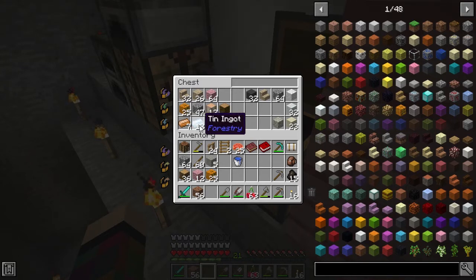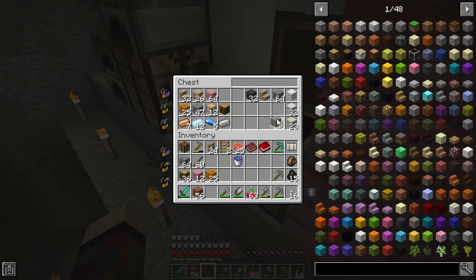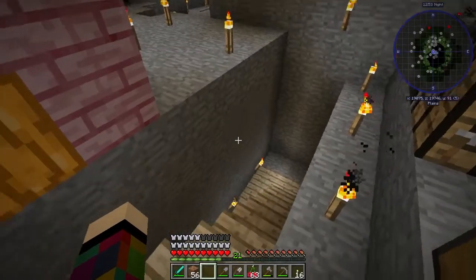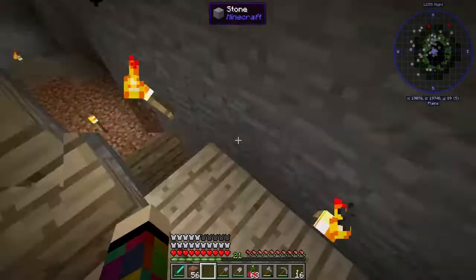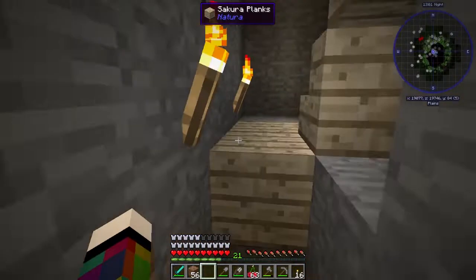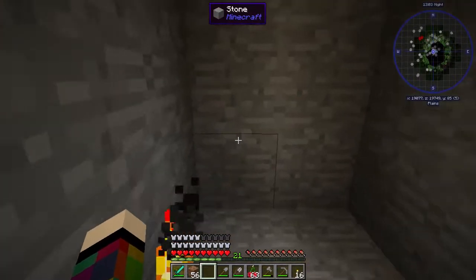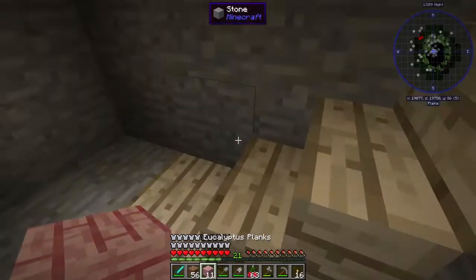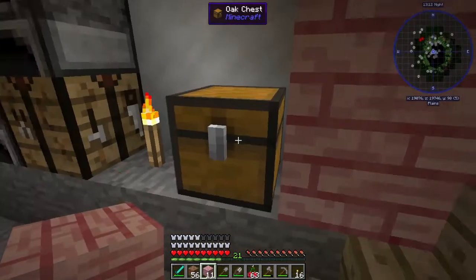I'm still not sure what you do with the tin or the copper but I'm saving them up because I'm sure they're going to be very useful. I've got raw marble and cobblestone marble - who knew there was a difference - raw limestone and limestone cobble, and some slate I found. I just collect everything. Digging down here to see if I can find more stuff. There was a butterfly there and I didn't want to hurt it so I just left it.